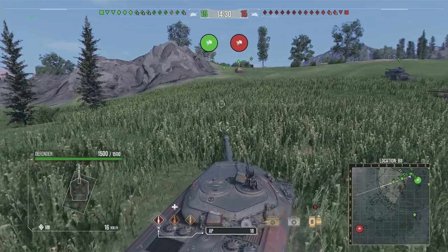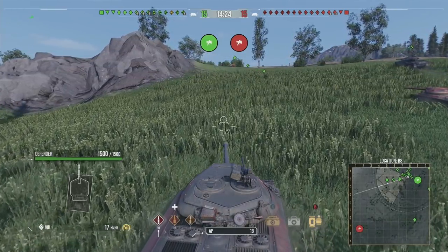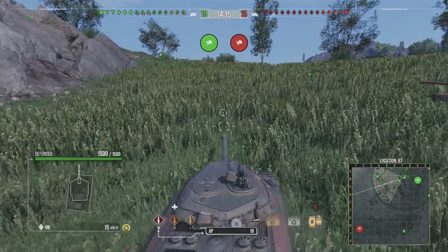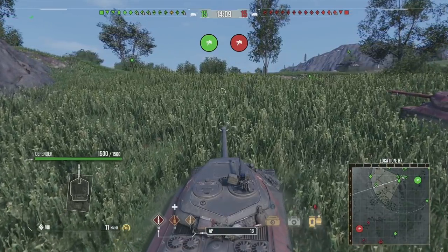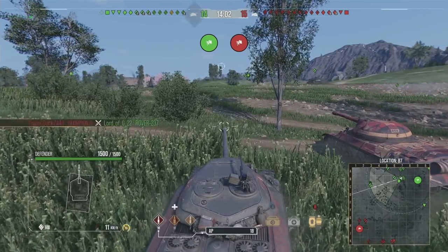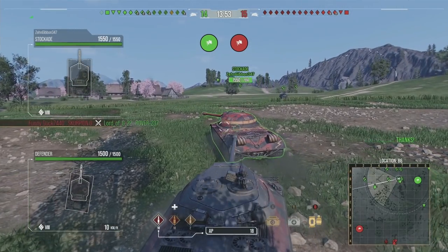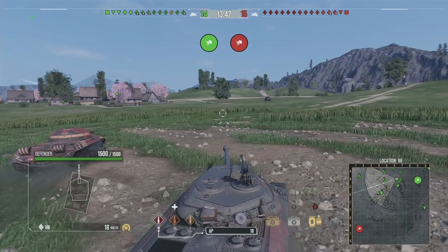First things first, we are playing in the Defender on Westfield — probably not the nicest or most favorable map for the Defender since it doesn't get much gun depression. You're also pretty mediocre in terms of speed; it's not a slow heavy but it definitely isn't one that can maneuver around the map like a medium tank. The key position on this map is to go to the heavy corner where those light tanks are straight ahead of us, to get a couple of early shots at the beginning of the game.